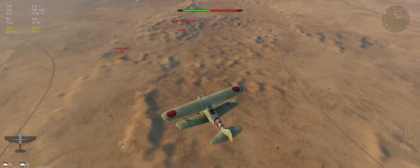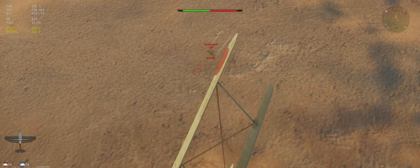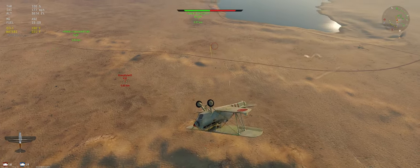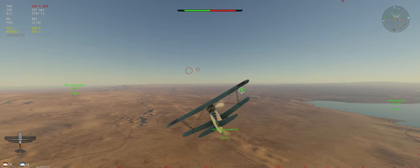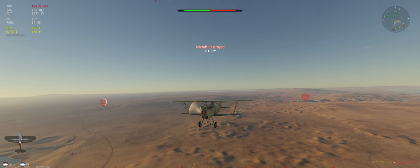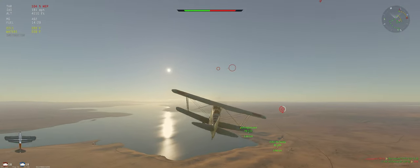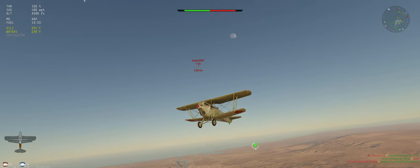If the I-16 comes after us we're just going to try and drag him down. Catching this F3F no problem — looks like his prop's stuck, yeah, he's done, ain't gonna make it. At 100% WEP it turned the engine yellow but so far it hasn't overheated, so we'll take it. We've got a decent amount of guys left on their side. He finally crashed. I'm just going to draw this I-16 over to our buddies — we can definitely out-climb him.